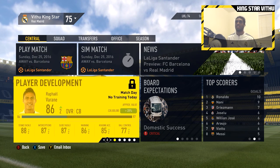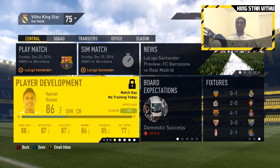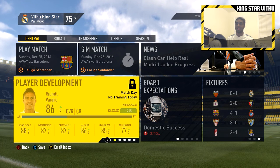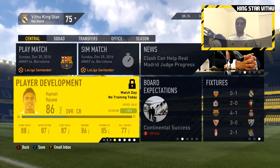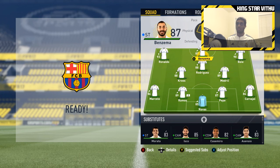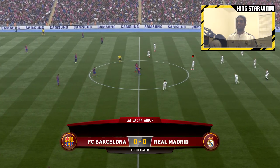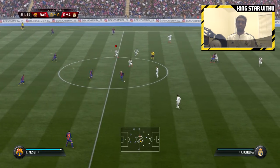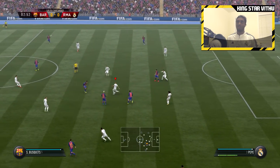We just played tough against Valencia, who are still sitting first despite the loss, and now we play another tough game — El Clasico against FC Barcelona, away. This season they're sitting in fifth place while we're in second, so they have a lot of catching up to do. They need the win more than us, but if we get this win we could steal first place from Valencia. Same lineup as the Valencia game, bench remains the same.